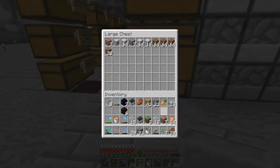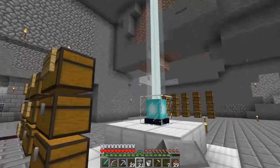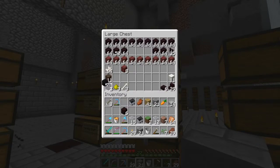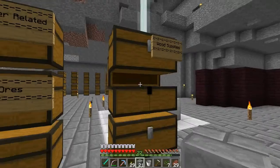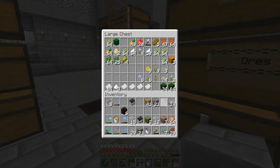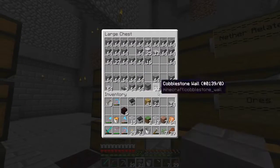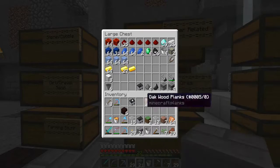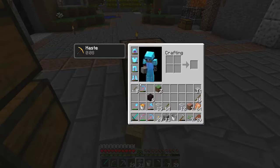We're going to go ahead today and actually fix up all of our chests and start to label them over there. We're doing this because I love to organize stuff and it's easier to work your way around everything if you know where stuff is. Obviously it's right in the middle of the room right now so I want to fix that. How we're going to start this off is we need to make some item frames.